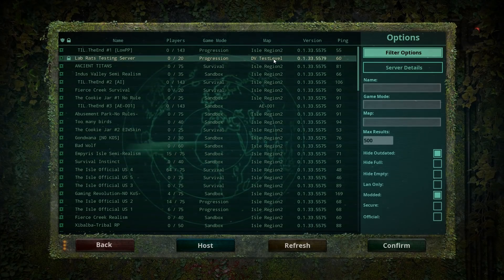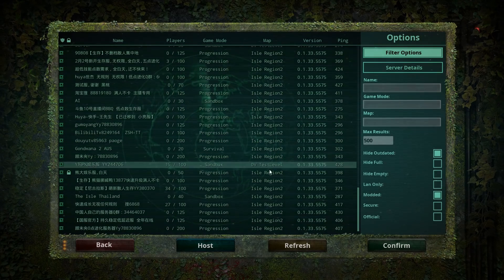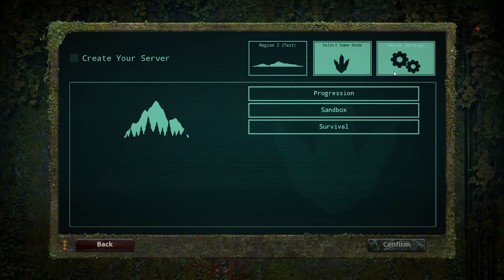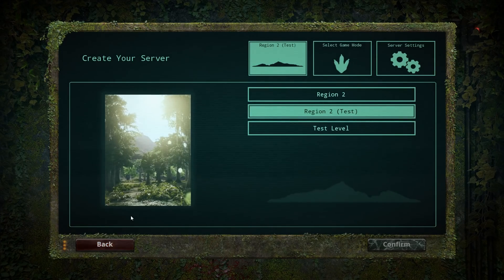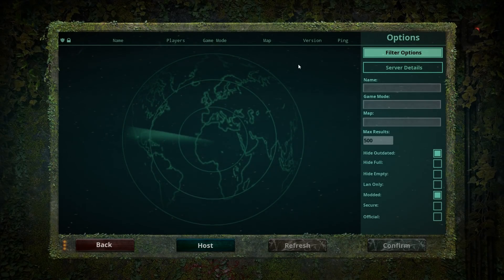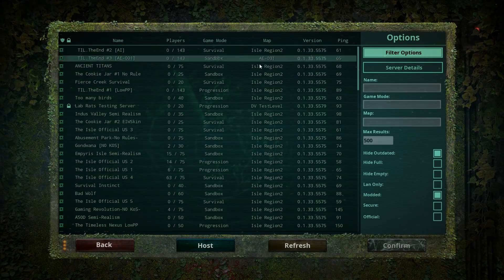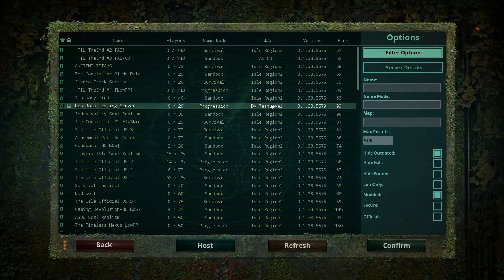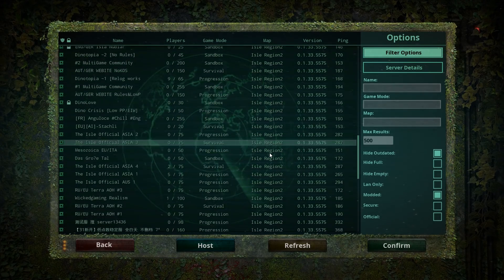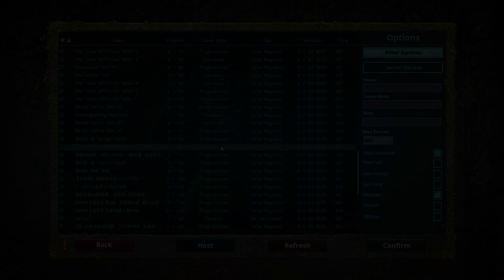You guys can see 'DV Test' level - I've never seen that map. I don't have access to it because I only have Test Level Region Two in my settings. I don't know if that's some kind of different map or if there's anything different about it, or possibly it's just the name that comes up from that level. That's most likely what it is.